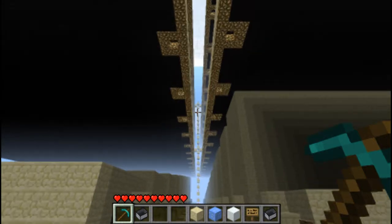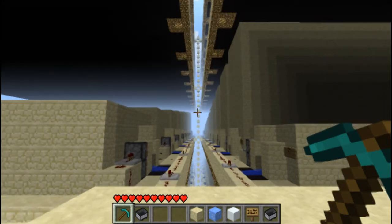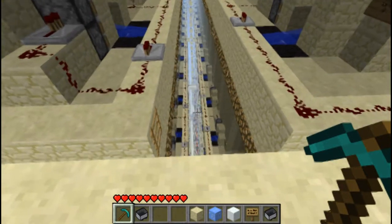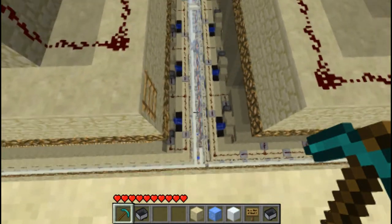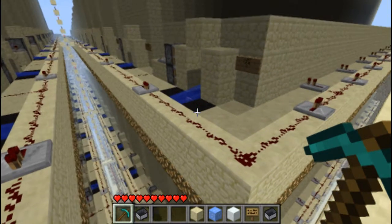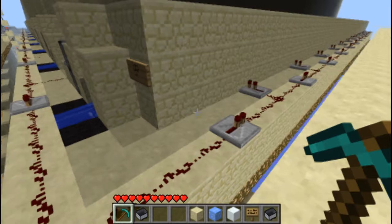Here we are with a nice view of the farm. I'm actually using that slow pan video cam mode, which I'm not sure I like — it seems to make things a little more laggy. But you can see the redstone wiring and get a rough idea for how it's laid out. It's exactly identical in each.